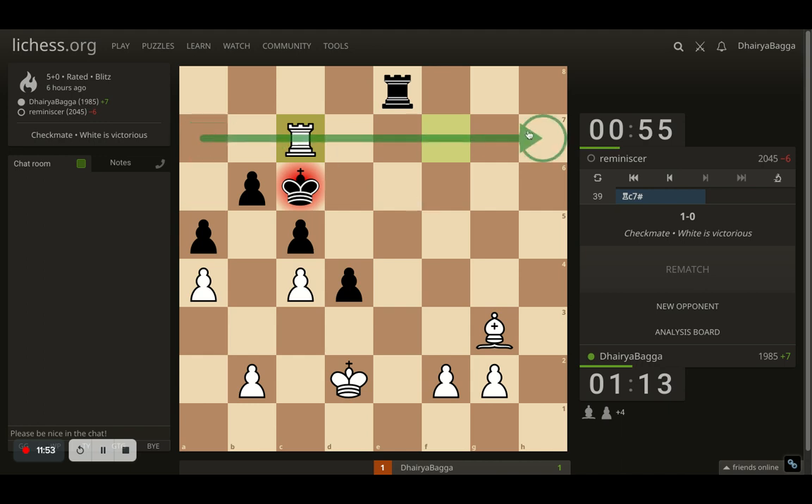Opponent moves king to c6, which is extremely bad because rook c7 is checkmate. Opponent cannot go anywhere — I've controlled the seventh rank with a check, the rook is defended by the bishop, and the light squares around the king are already controlled by my pawn. Opponent never got a chance back from the moment I took that extra piece — that's how you dominate a game when you get a slight advantage in the opening or middlegame. I hope you enjoyed this video; please do subscribe to the channel, it gives me extra motivation. Thanks for your time, take care and bye bye.